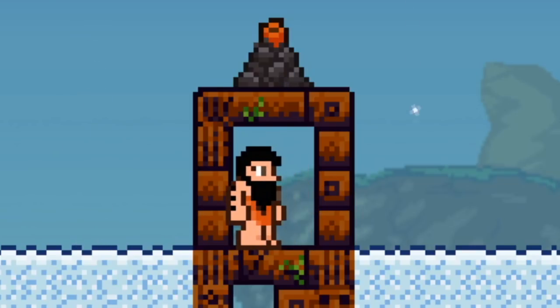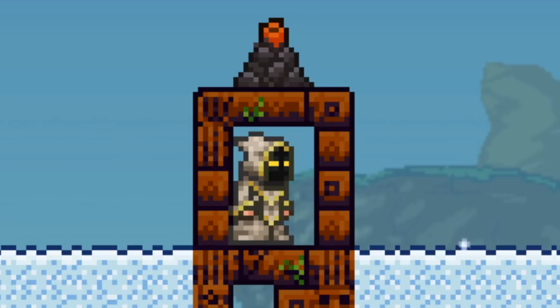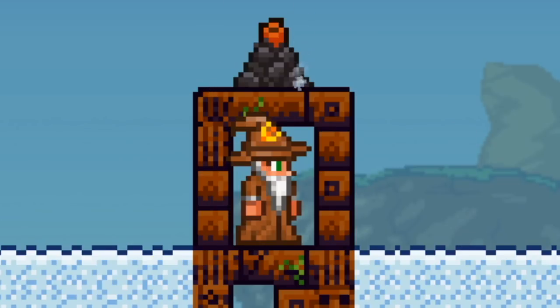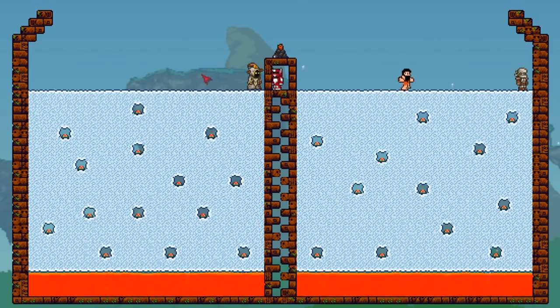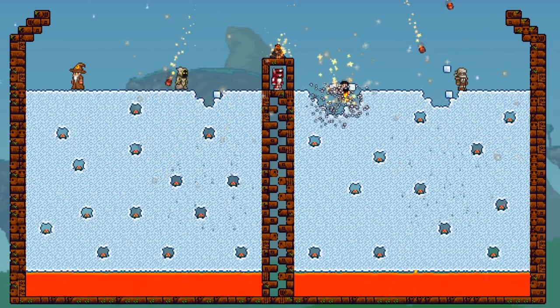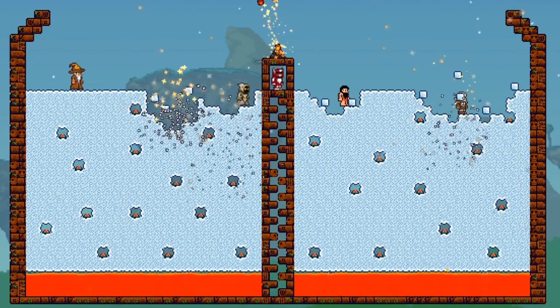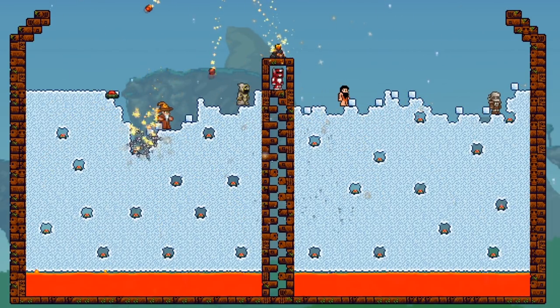Moving on to Round 2: we have the Caveman NPC from the Caveman NPC mod, the Spiritualist from the Thorium mod, the Arc Wizard from the Mini Boss NPC mod, and the Desert Acolyte also from the Thorium mod. Everything is set up — NPCs split apart. During testing, landmine kills are usually rare, but of course the most exciting things happen on camera when it matters most.